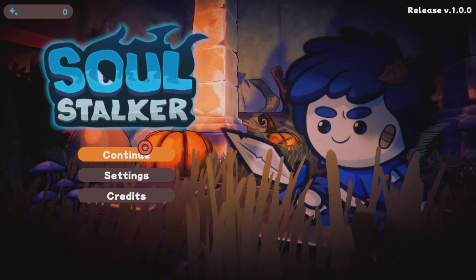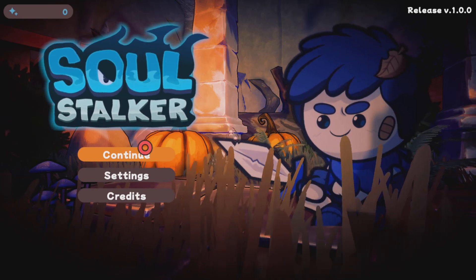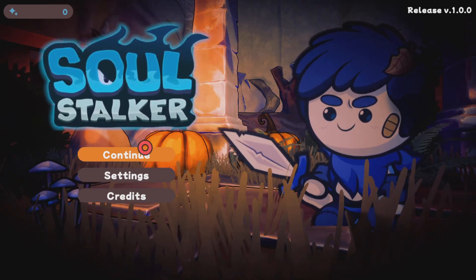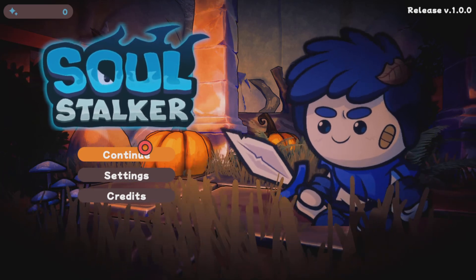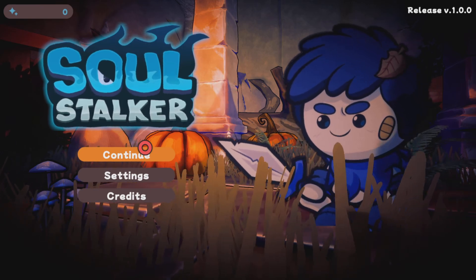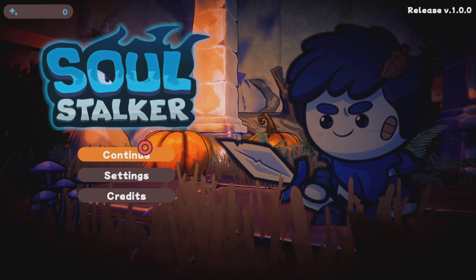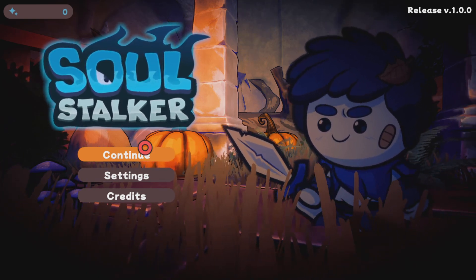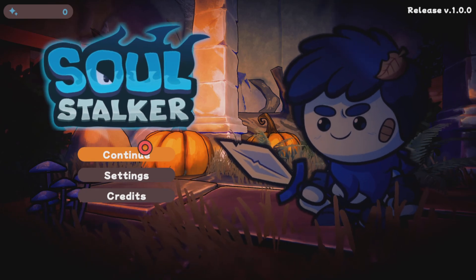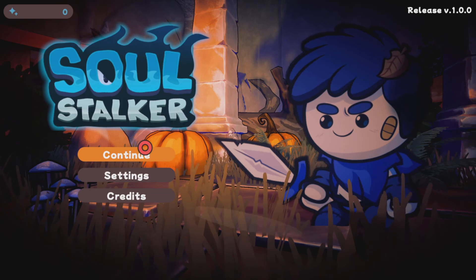Hey, you want to check something out? It's another roguelite — roguelike — I don't know the difference between the two. But guess what, it's another one of those. Call it brotato, Vampire Survivor clone, auto-whatever — it doesn't matter what you call it. It is what it is. Looks like Cyanide and Happiness, that cute little art style. It's called Soul Stalker — notice how they didn't put the word 'survivor' or 'survivors' anywhere in there.